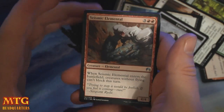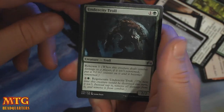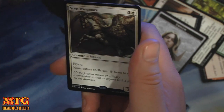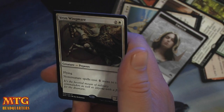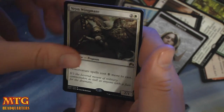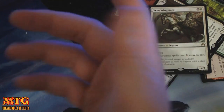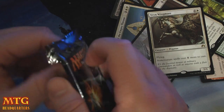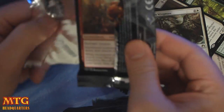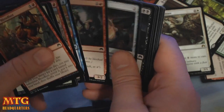Seismic Elemental. Scab Goliath. Undercity Troll. And a Viren Wingmare — three mana for a 2/1 flyer. Creature spells cost one more to cast. We haven't seen our foil rare yet. Hopefully we see a foil mythic.